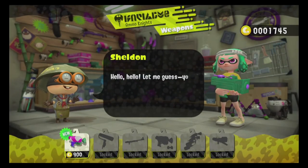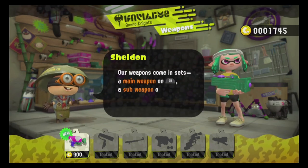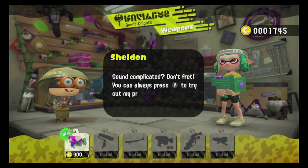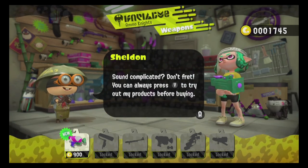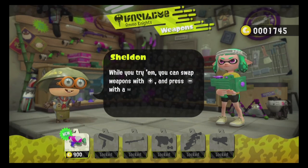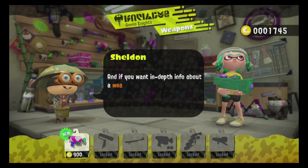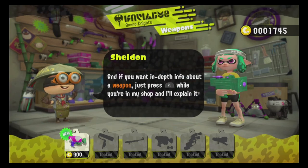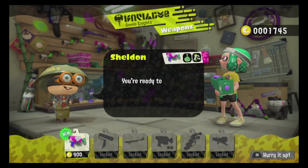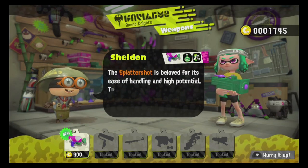In Salmon Run you also get your own special, and all the specials are completely new in this game. You can only use your special twice per wave, and they're randomized each time — Inkjet, Splashdown, Stingray, etc. There's also a ranking in Salmon Run going from Amateur to Professional or similar, which matches you with players of your skill level. I really enjoyed it.